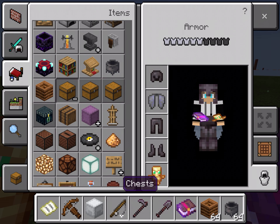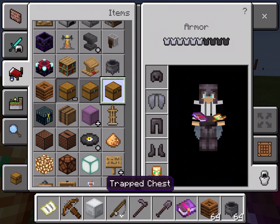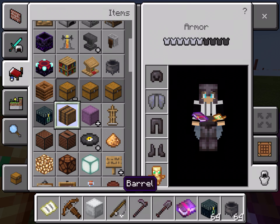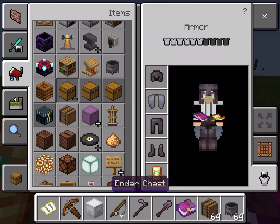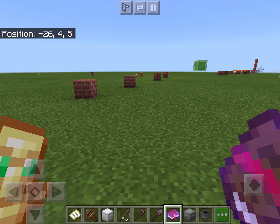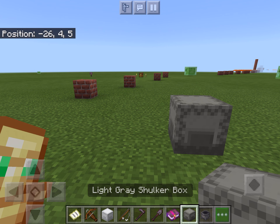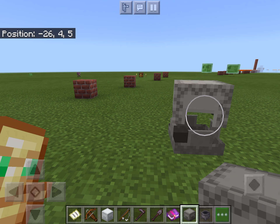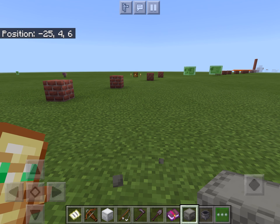The anvil lets you rename and enchant stuff. A grindstone removes all enchantments. The enchantment table enchants things. You can put bookshelves around enchantment tables and put books in lecterns. A cauldron you can put water in. A composter takes crops and farm materials. Chests you open by clicking. Trap chests and ender chests are variations — an ender chest stores personal items only you see. A barrel is like a chest with a different texture. A shulker box keeps its contents when broken — so if I put arrows in and break it, the arrows stay inside.